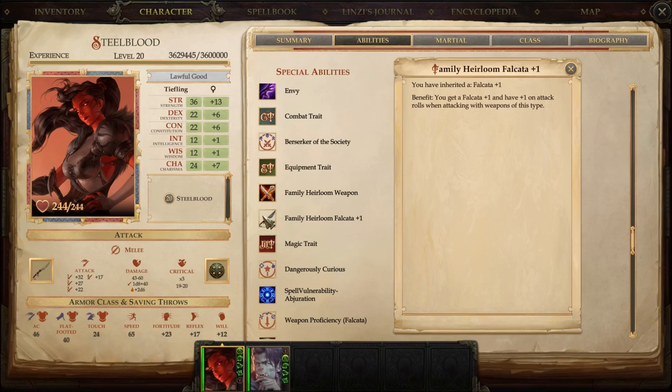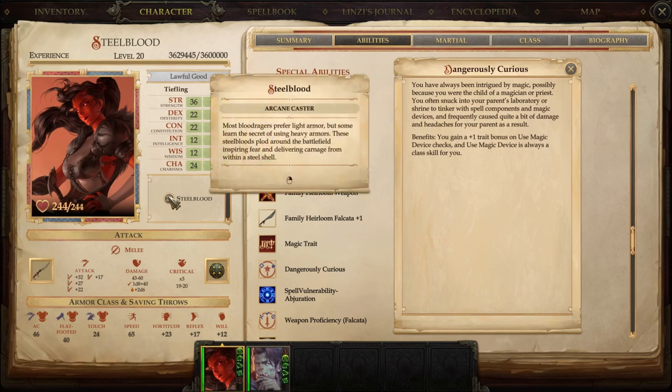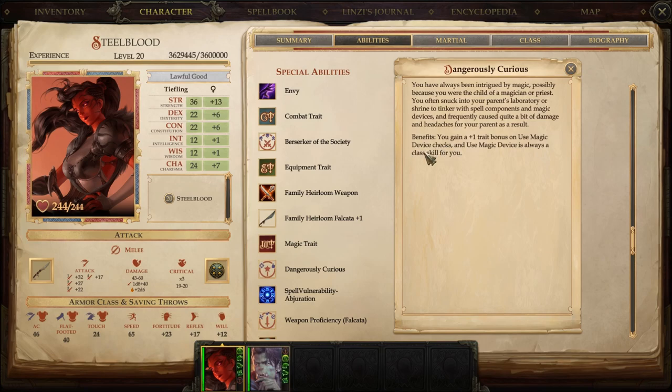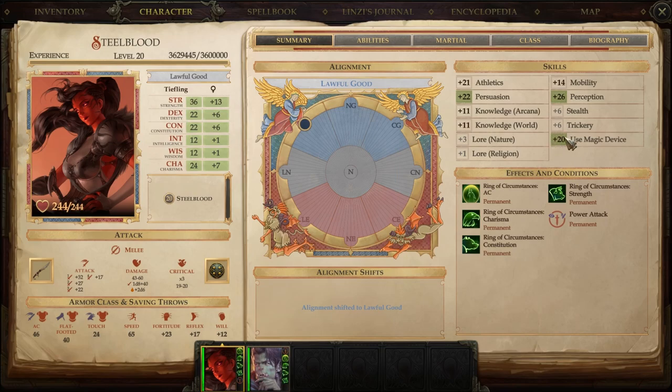After Combat Trait and Equipment Trait, we picked up a third trait: Magic Trait — Dangerously Curious. Even though Blood Ragers are caster types, they do not have Use Magic Device as a class skill. With Dangerously Curious, we get the green checkmark — meaning one point invested gives one point plus three for it being a class skill, plus another point from the trait bonus, plus our high Charisma. We shoot for 20 Use Magic Device, and we can go higher with gear.